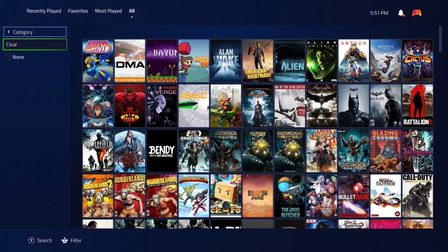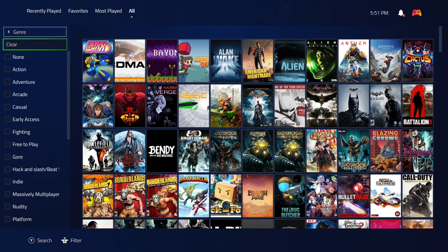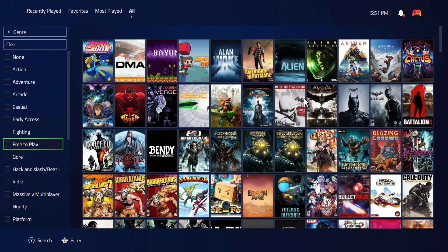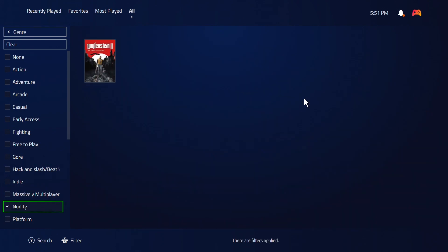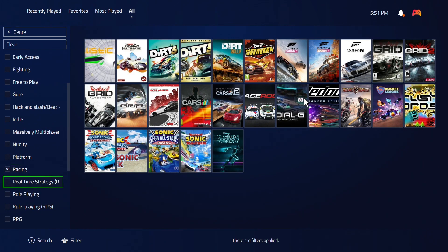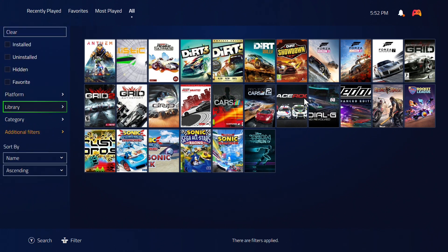You can change it to categories — you can make categories like fighting games, action games, best games. You can also add additional filters and sort by genre: action, arcade, casual, early access, free to play, hack and slash, nudity — Wolfenstein 2 has nudity apparently — racing games, role-playing games. I really like the addition of the filter.